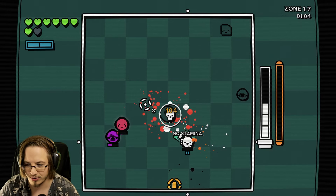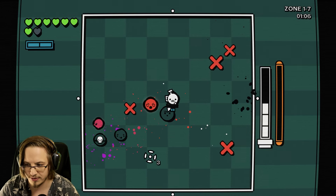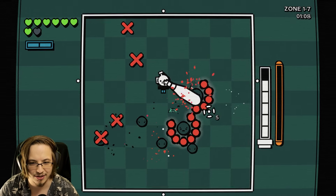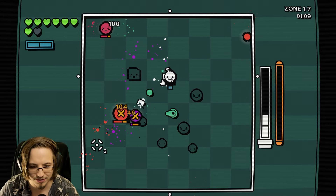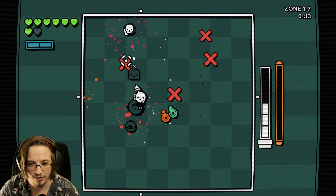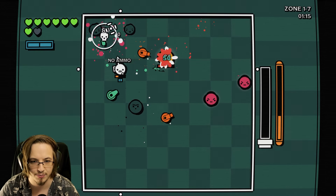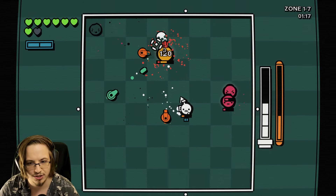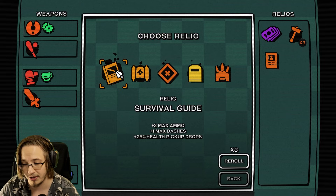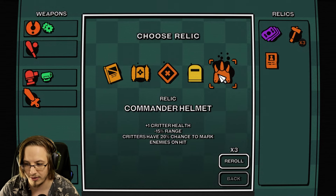Chat asks about doing a crab champion's run on true nightmare. What weapon, what path should I go? It's hard for me to say. A lot of times you just gotta go with what the game gives you. That goes for roguelikes in general - it's so hard sometimes to try to force builds. Crab Champion's a little bit different because you can choose a starting weapon.